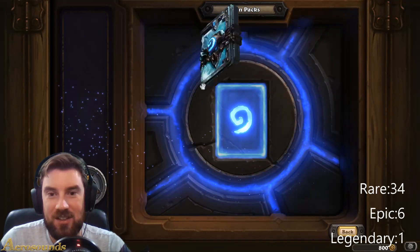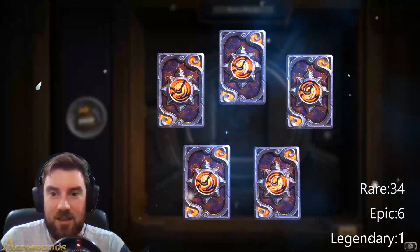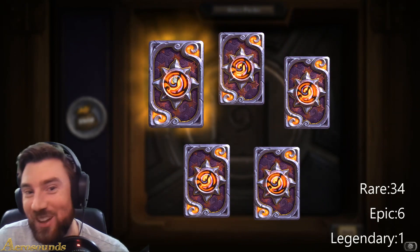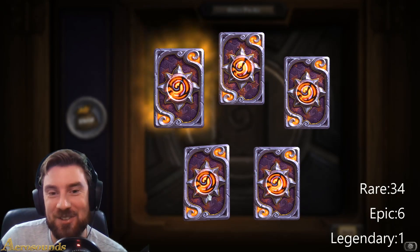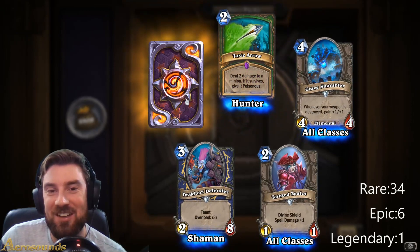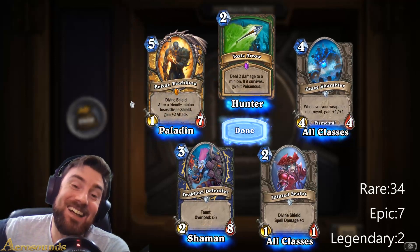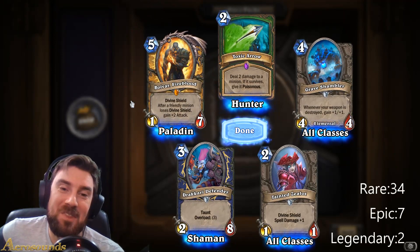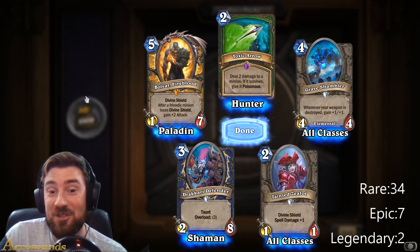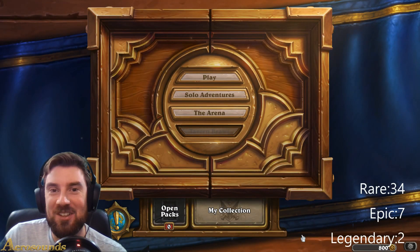Alright, last pack guys. Let's put it in another slot. Come on, please beat Uther — that would be so good. Toxic Arrow. Here we go. Bolvar! Well, actually I haven't got that card, so that's quite good. I wanted a Death Knight, but still two Legendaries out of that. I'm really pleased we got two from there, so not a bad haul. Okay guys, thanks for watching and I'll see you in the next video.